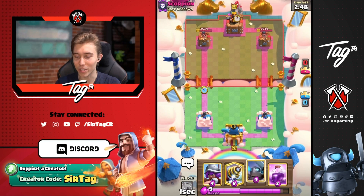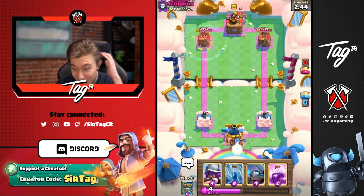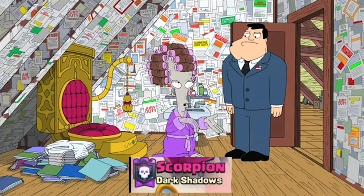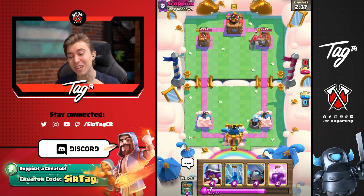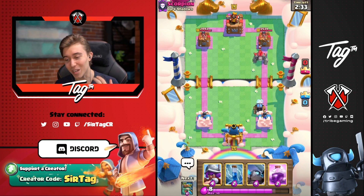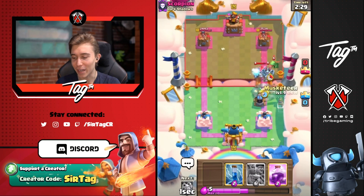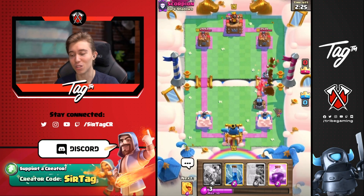New game — he's going to go Golem in the back first play right out of the gate. As long as you don't have Electro Dragon, we're 110% chilling. It's going to be very difficult for you to afford a Lightning, supporting cards, and the Golem all at once. I can Mini Pekka and Musketeer and we should obliterate the Golem without taking too much damage.